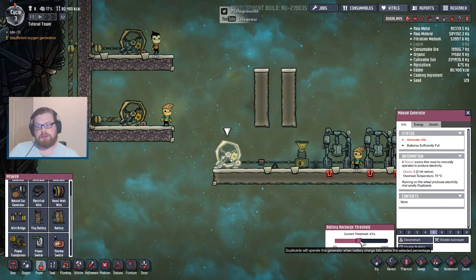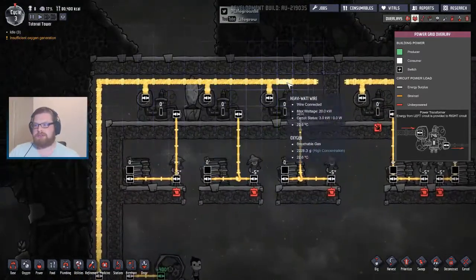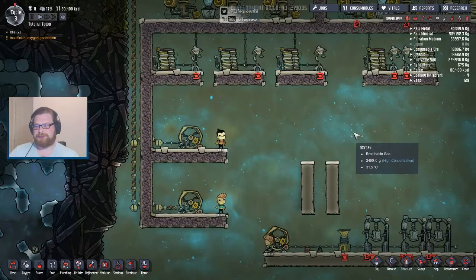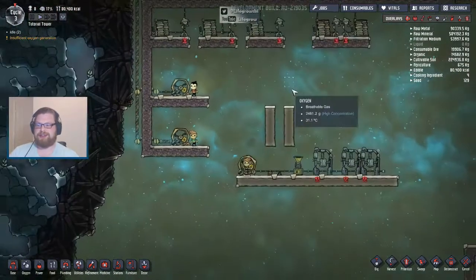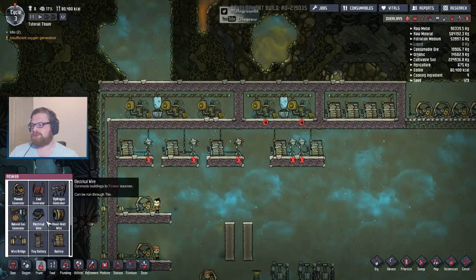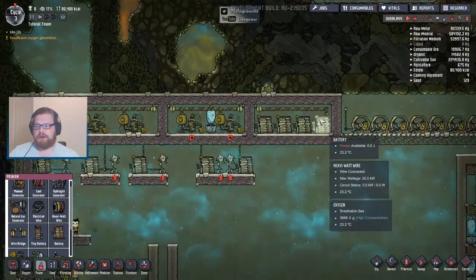If I get rid of these batteries on this circuit now, this manual generator now has nowhere to gauge its current threshold. If we mouse over it, it says: 'duplicants will operate this generator when battery charge falls below the selected percentage.' So there is no percentage because there's no battery, and that's the same problem we have on this circuit over here. We have no batteries on this main wire — we've got batteries on these miniature circuits coming off here. We've got a couple of batteries here, but the dupes are just chilling out doing nothing. However, what we can do to fix this very simply is if we connect a wire bridge here and here — we've now got batteries on our main circuit.